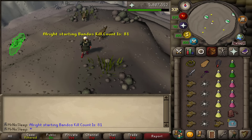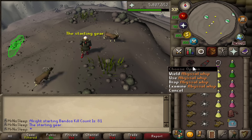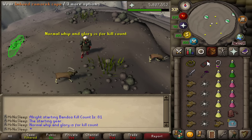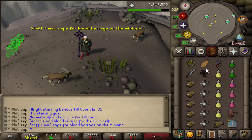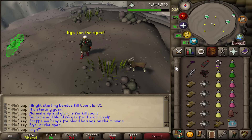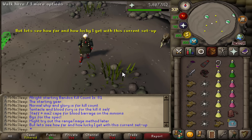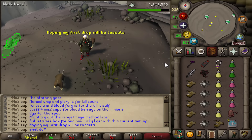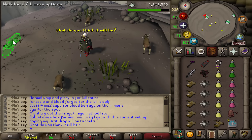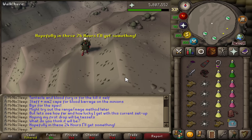What we're going to be doing today is starting at 81 Bandos kill count and soloing Bandos for 24 hours or less. The starting gear is as seen on screen — the tentacle and blood fury for the Bandos kill, the staff plus Mage Arena 2 cape for blood barraging the minions, and since I've already unlocked the Bandos hilt, I'll be using the Bandos godsword for special attack each kill. The goal is to obtain Bandos boots, Bandos tassets, and Bandos chestplate, all hopefully under 24 hours.